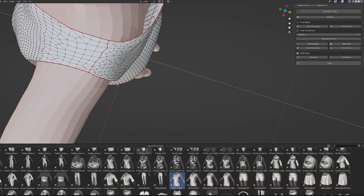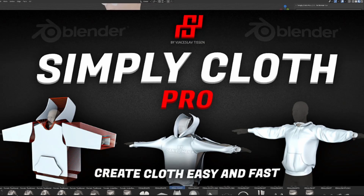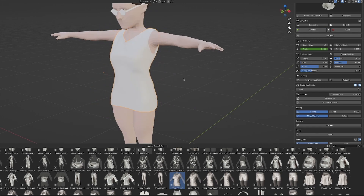Simulations — I got this add-on from another creator, I'll leave the link in the description. It's called Simply Cloth Pro and it's amazing. I'd highly recommend it if you want to simplify your life in terms of creating clothing for your characters and you can't afford Marvelous Designer.